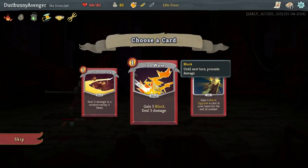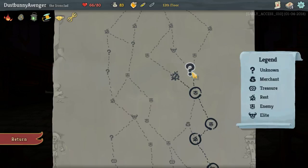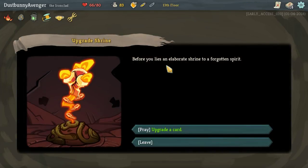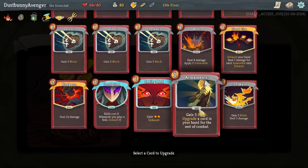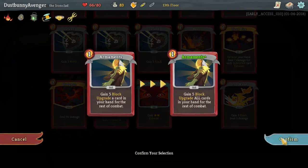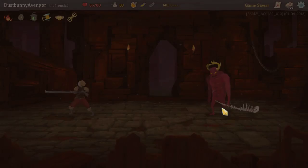Card to deck — Armaments. Iron Wave: five block and five damage — solid as heck. We could heal up, but I really want to fight this elite. Let's go over the question mark and see if maybe we get something good. Oh honestly, that's what I was going to do if we went to a campfire. Card upgrade! Let's go. Armaments Plus — upgrade all cards in your hand for the rest of combat. I don't even have to think about that. Yes!